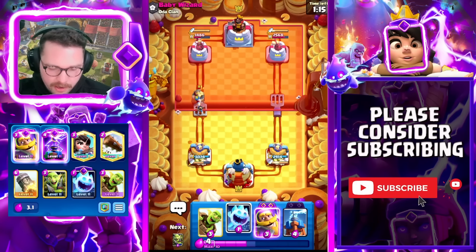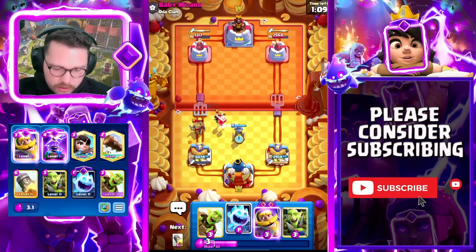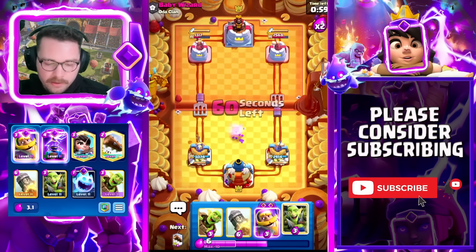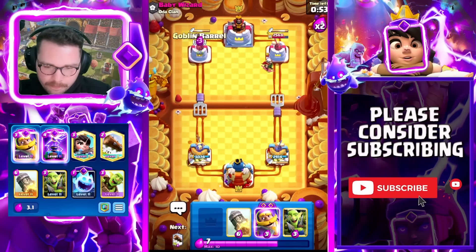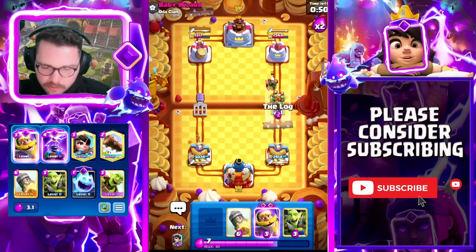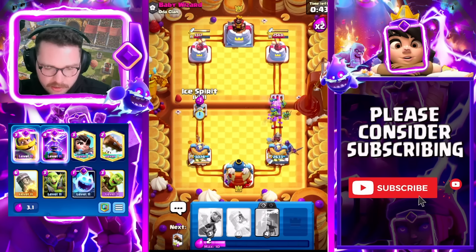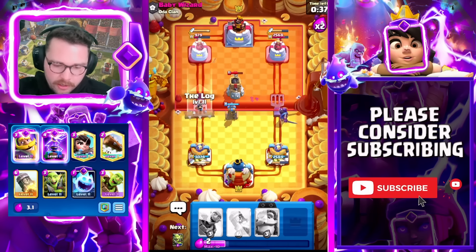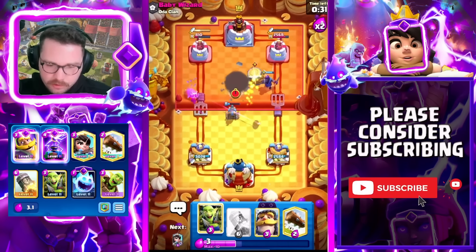This matchup gets really chippy. Log here onto the Miner and Spear Goblins — we're going to immediately Princess. He's not going to be ready for it. If he goes Wall Breakers we can go Tesla. Pull over the Wall Breakers, Ice Spirit here to make sure that Knight doesn't get damage on our tower. We found ourselves with a massive lead. In this matchup you need to watch out for the Magic Archer — you want to play your Goblins on the Miner and then maybe predict the Archer with a Knight or something like that.